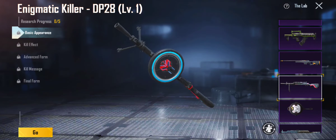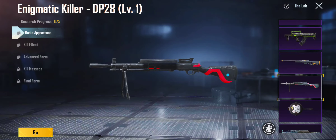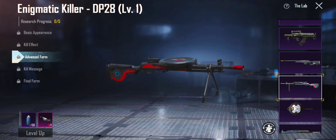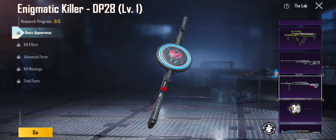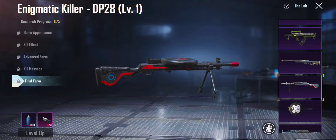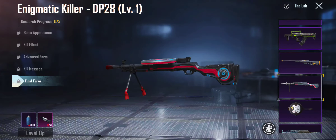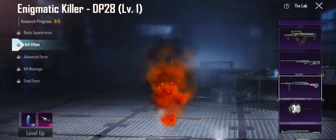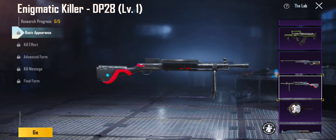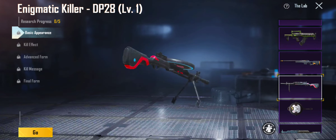One of my favorites — it's either my favorite or my second favorite. Kill effect, advanced form — you can see how it changes up a lot. Kill message, final form — damn, dude. Kill effect is cool too. We got this Tasty Cheese Pan — oh shit, I forgot to rate it. An 8 out of 10.